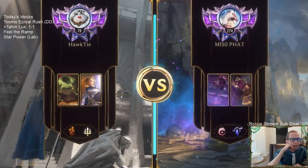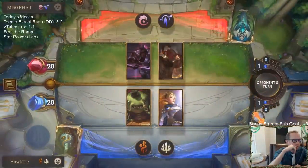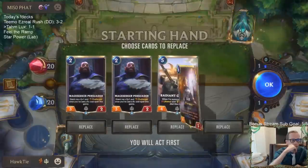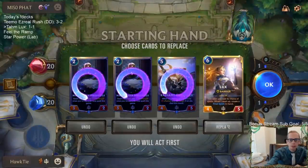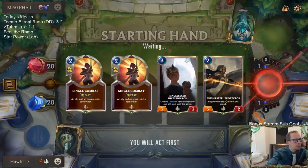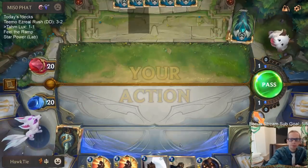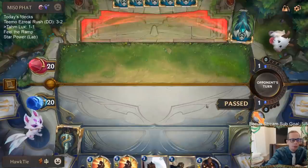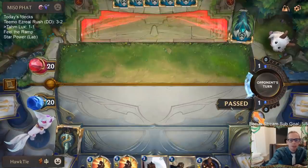I don't think there's anything else they're playing besides Auction Forever — that would have really stopped me. I'm going to send them all back and look for Remembrance. Alright, pass turn. If they have an aggressive hand, we're going to be in a lot of trouble — if they just play early Zed in particular.